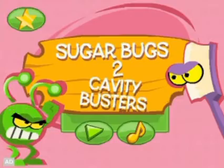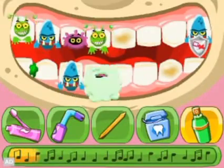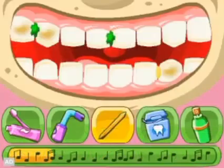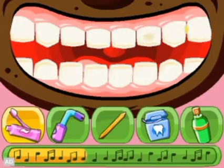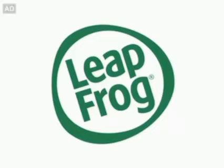LeapFrog presents Sugar Bugs 2: Cavity Busters. Take your cavity fighting skills to a whole new level while fighting bigger, trickier bugs in 10 more challenging levels. Grab your fluoride, floss, toothpicks, and toothbrush and bust away the nasty sugar bugs before the music stops. Learn fun dental facts as you complete each level. Soft bristle toothbrushes are more gentle on your teeth and gums. Congratulations! You're all done! Sugar Bugs 2, one of the many great learning games from LeapFrog.